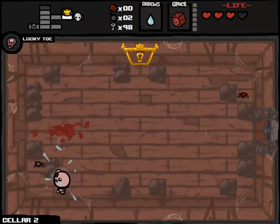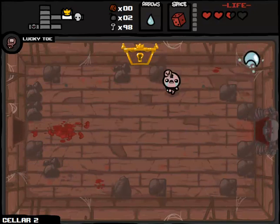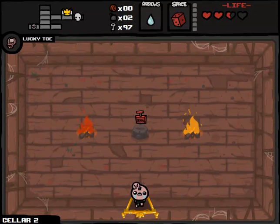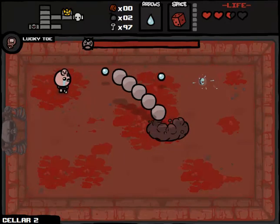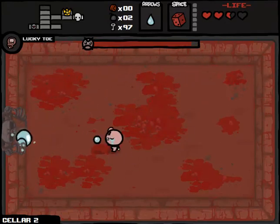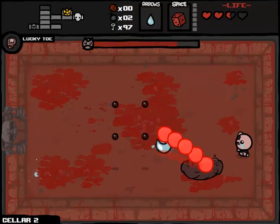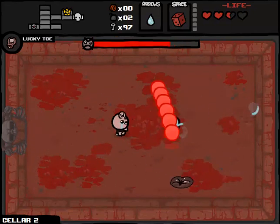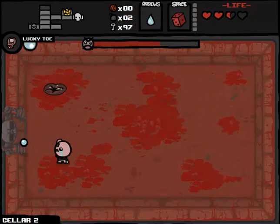Instead of an HP upgrade, Super Gluttony gave us an Eternal Heart. I want to pick up that Eternal Heart, but we're going to save it and pick it up after we beat everything else on the floor - then we can get a free HP upgrade. Picking it up right now would just be a waste. Let's see what our item room would have been - Remote Detonator, not a big deal to pass that up. We're dealing with Pin again. We're going to be doing more damage this time and hopefully Pin will do more damage to himself as well.